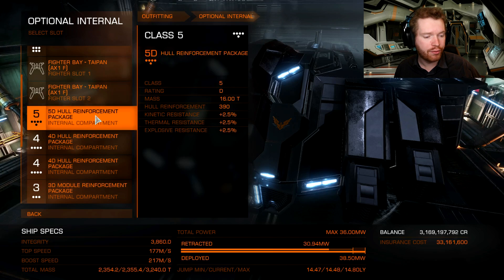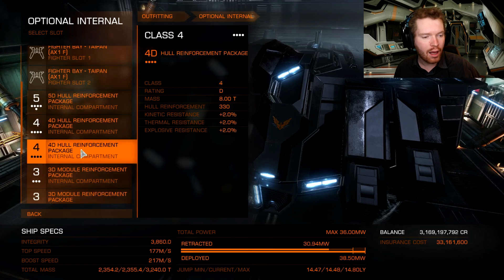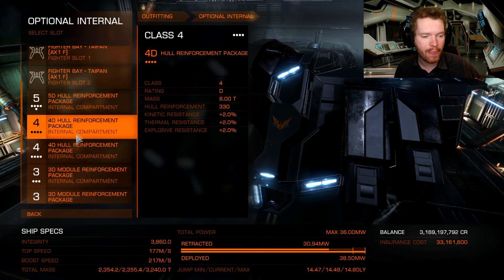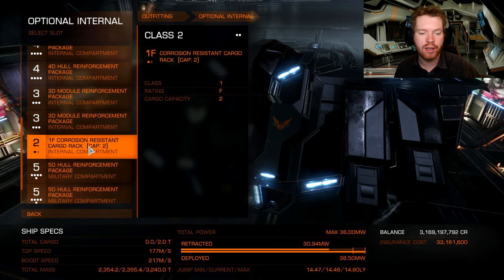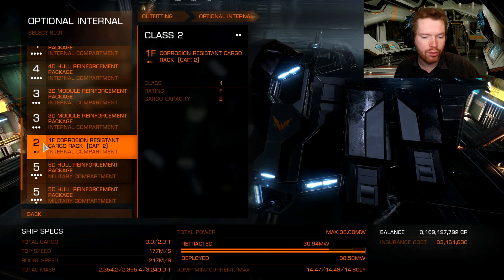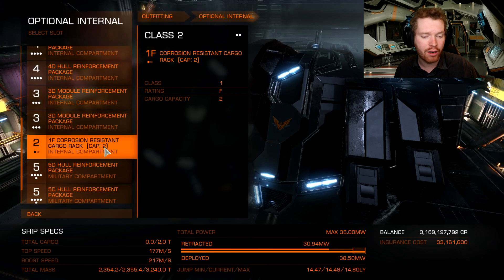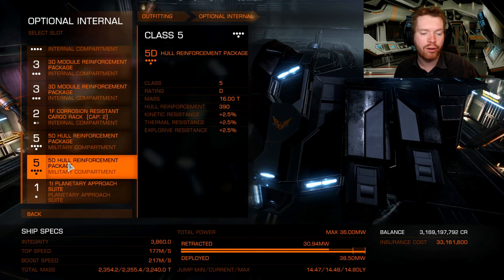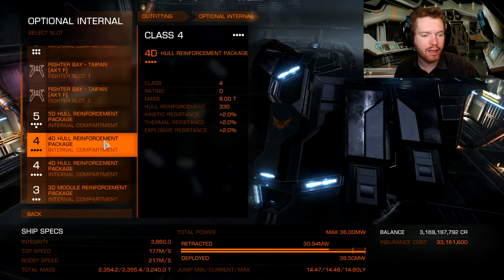Then comes all the armor. Hull reinforcements in the class 5 and class 4 slots. The two class 3 slots are used for module reinforcements. I'm planning to go heavy duty on the hull reinforcements. Module reinforcements cannot be engineered. I opted for a single corrosive resistant cargo rack in the class 2 slot, just to get a little bit of cargo in case we want to pick something up. And the two military compartments are also going to be 5D hull reinforcements, also heavy duty - to get as many hit points as we possibly can out of the ship.